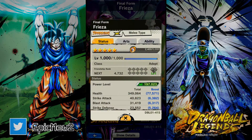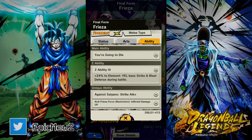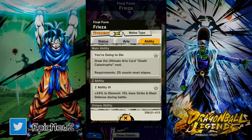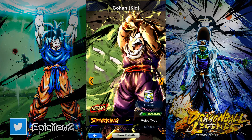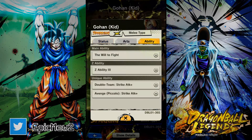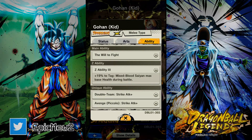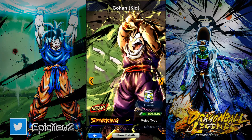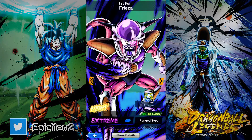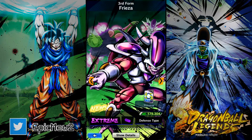There's this Frieza who is really good for yellow type units — his ability boosts strike and blast defense during battle, which is really good. We also have a brand new Ginyu which you can get for free from doing some missions or buy him. I definitely want Frieza. This Gohan is also very good — the art looks fantastic. He adds to the mixed-blooded Saiyan team with 50% strike damage inflicted for 15 counts.